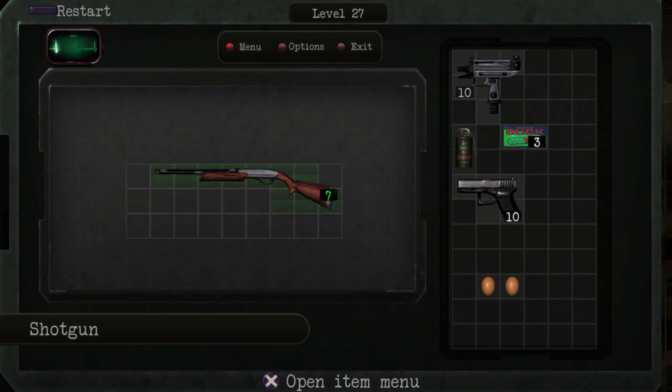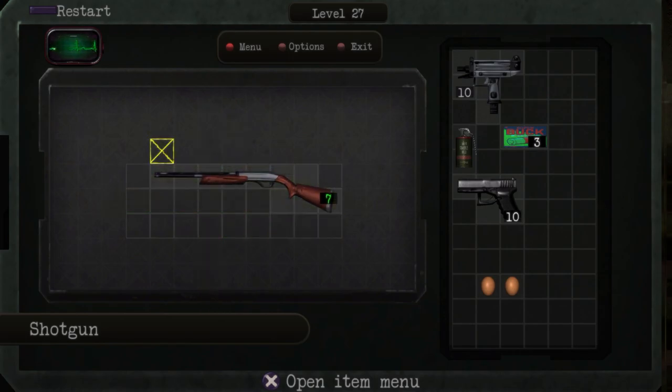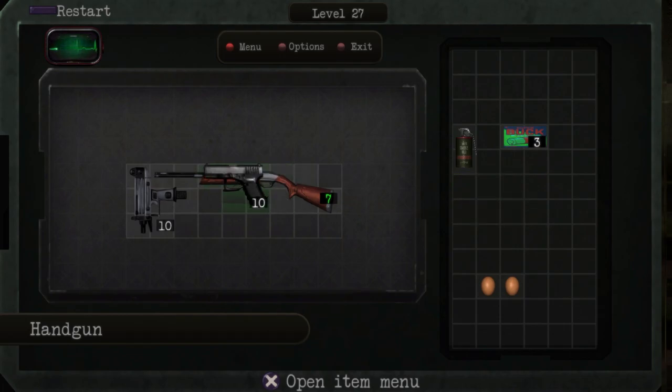If you're unfamiliar with Resident Evil 4 and puzzle games, this might take you a little bit longer. But either way, it's a fun way to just mellow down, chill out, pull out the Switch in bed — just trying to relax and kill some time. It's perfect for that. And it's only like two or three bucks, so it's not that big of a wallet killer.